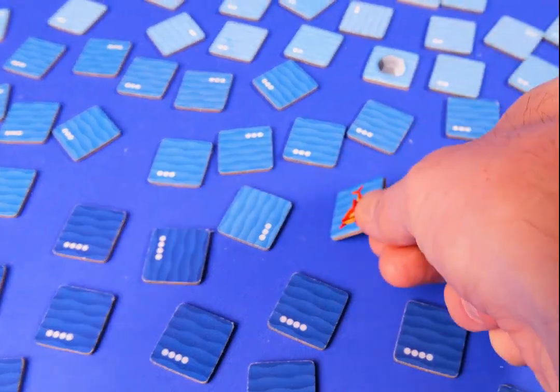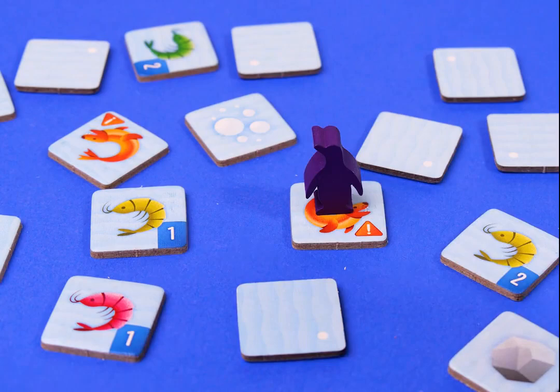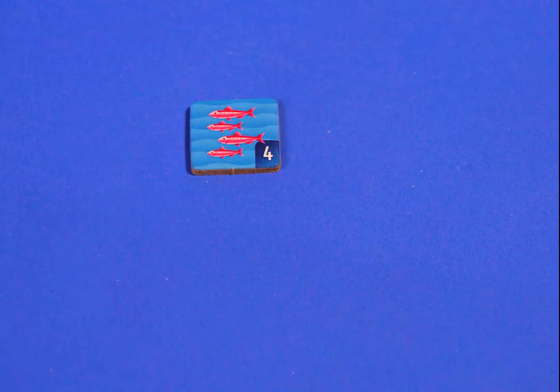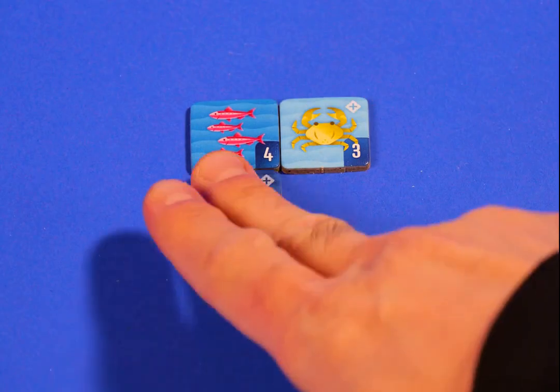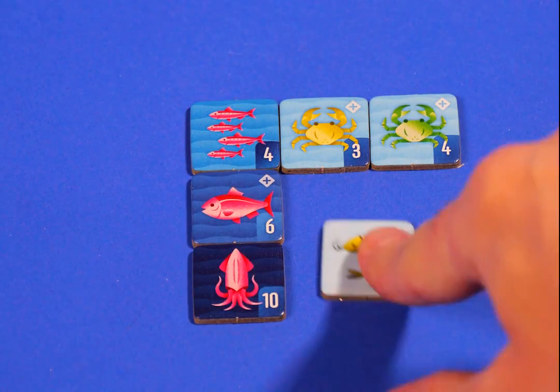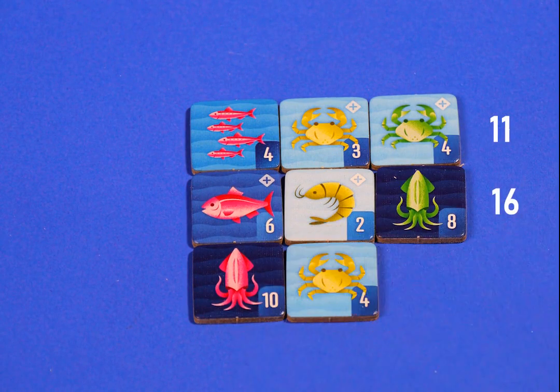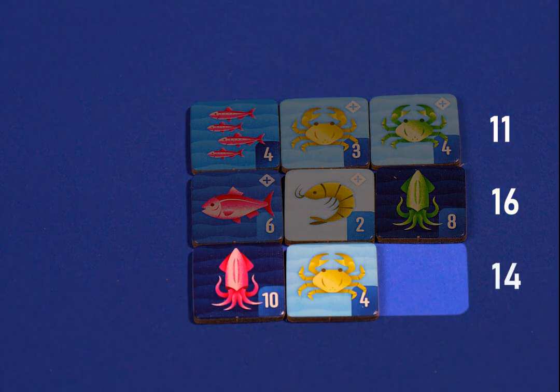Watch out, because the deeper you go the more plentiful the predators become. If you do flip over a predator, your turn ends immediately and your penguin gets trapped. As you surface with food tiles you'll build sets to include each of three different colors. Complete sets to score the maximum number of points by targeting the colors you need. If you don't complete a set you'll only earn half the number of points that tile provides.